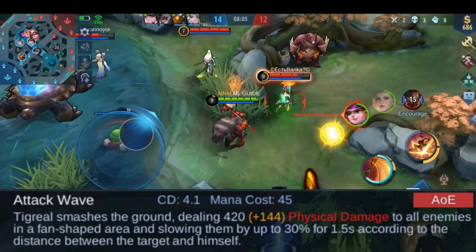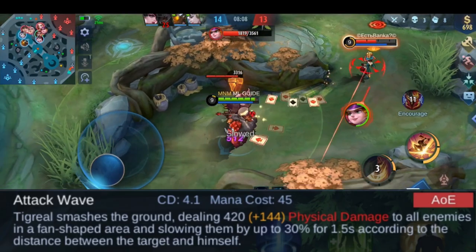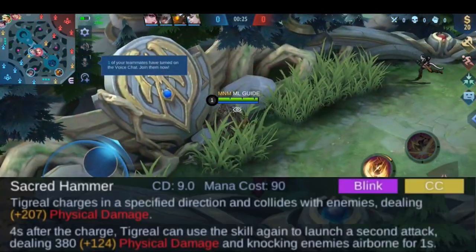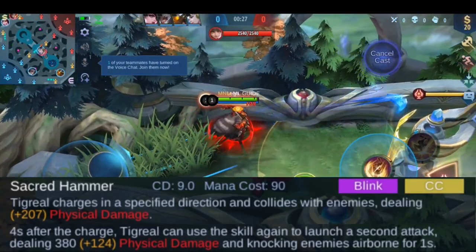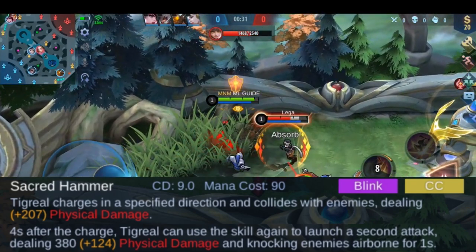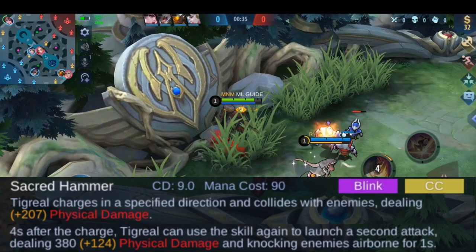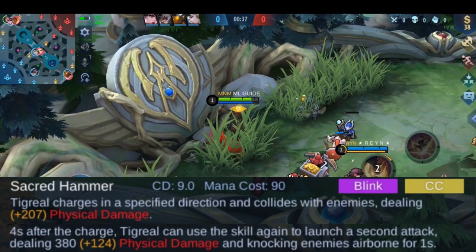Next is his first skill. He smashes the ground and unleashes 3 shockwaves, each dealing damage to the enemy and slowing them down. Let's continue with his second skill. He charges in the direction you are aiming and knocks back all enemies in the way. If you use that skill again, he knocks up the enemy. I really love this skill — it's so simple, but can be so effective.